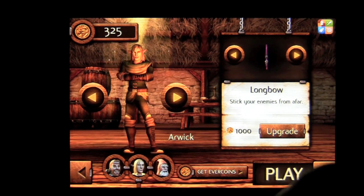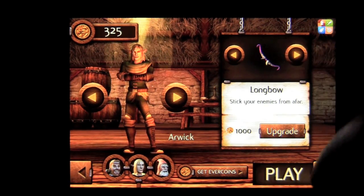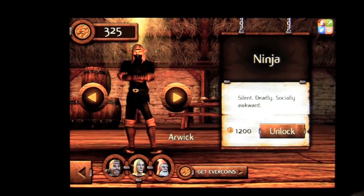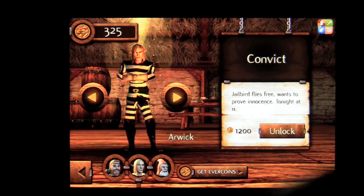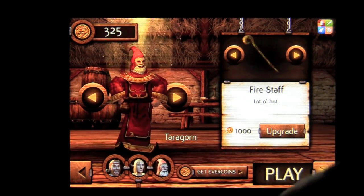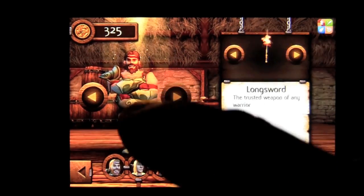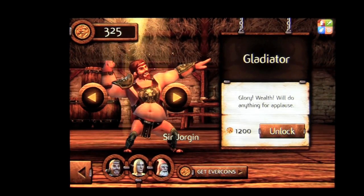I can switch to Arwick the Elf, and he has a longbow which is upgradeable. You can scroll through and see the different weapons. They also have different character skins: the ninja — silent, deadly, socially awkward — the prince, the convict, and some really funny characters. There's even a Christmas elf. Tarragorn has his own upgradeable characters, and so does Sir Jorgen — Spartan, Gladiator, and so on.